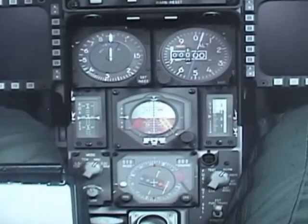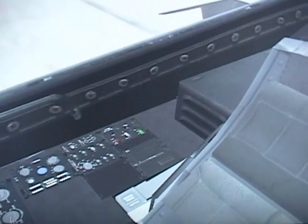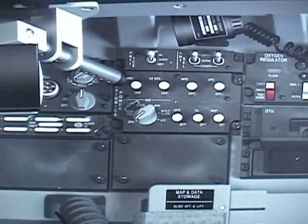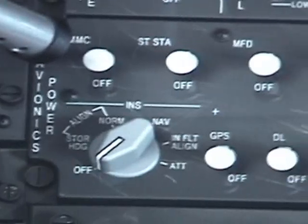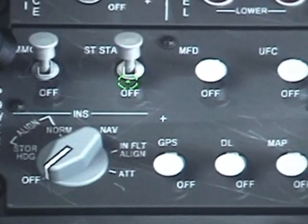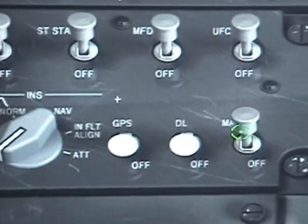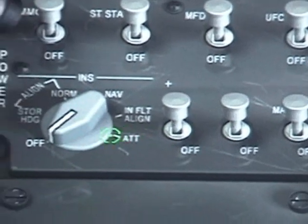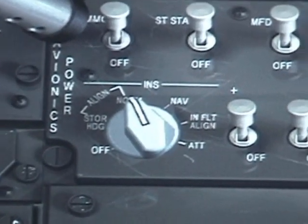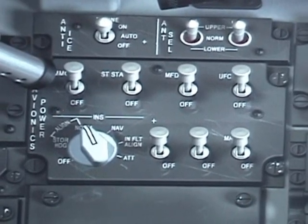Now that you have a running engine, let's start powering up your avionics. Go to your right console, to the avionics power panel. We are going to start with the fire control computer, your stores management system, multi-function display, your upfront computer, map, data link, GPS, and finally your INS — or inertial navigation system — set it to align normal. Remember, your inertial navigation system will take about 8 minutes to be completely aligned.